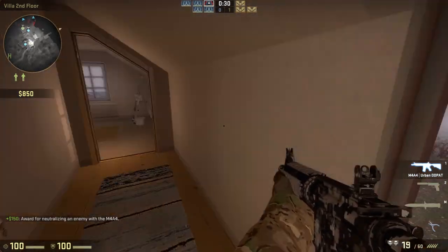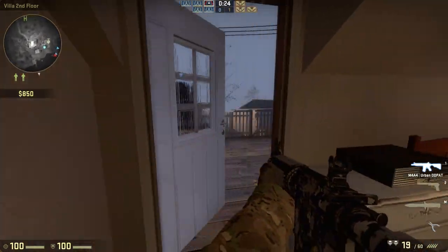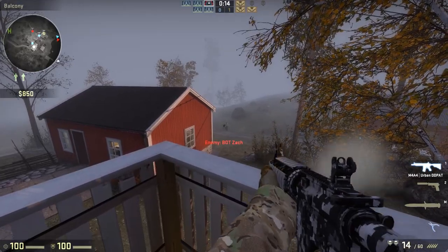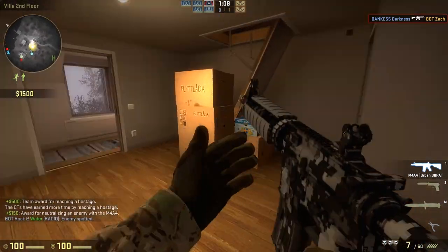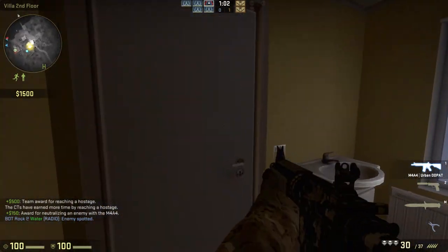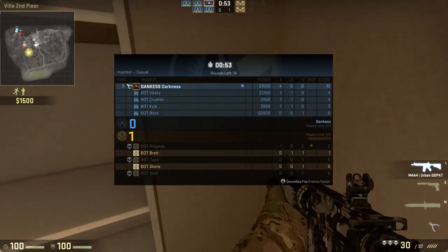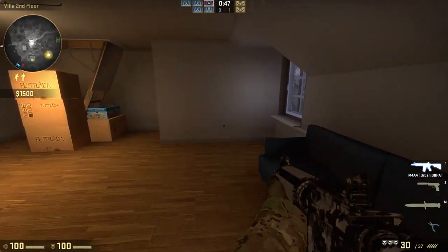You can open these windows and look out, but this little patio area I would not recommend going to because you can easily get picked off from up there, down there, or over there — just so many spots. This room is one of my favorites. If you're a Terrorist and you hear them come in, they can't really see through that window. Camp right here and wait — the hostage is normally right here, or yeah, right where the yellow guy is on the map.